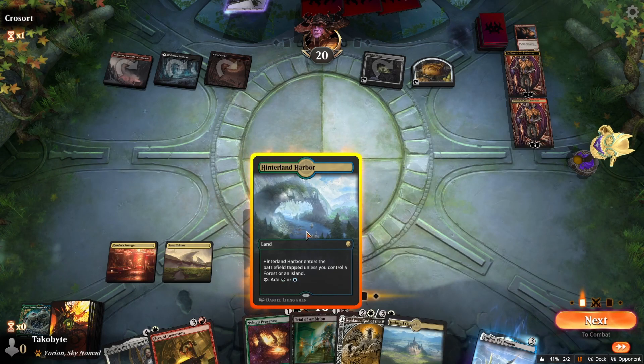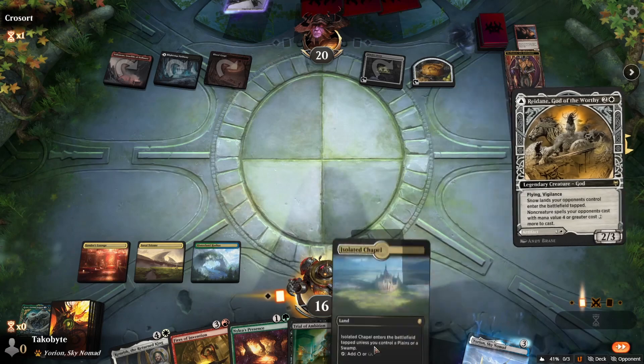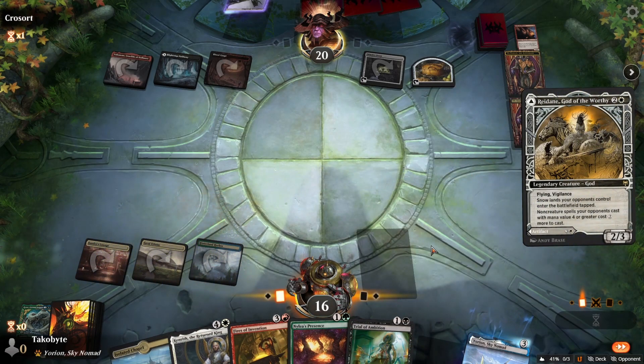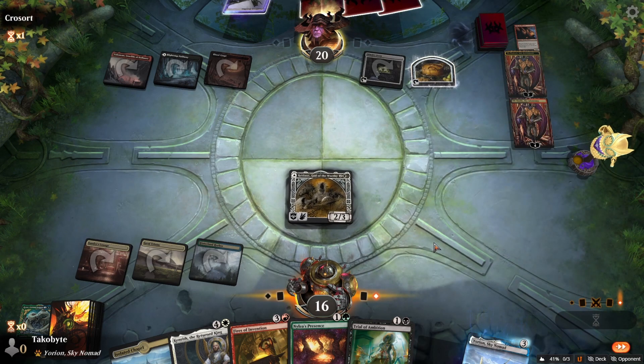The plan right now is to get to Kenrith and Fire's Invention and gain life every single turn. Will that fifth-mana turn come? I don't know.